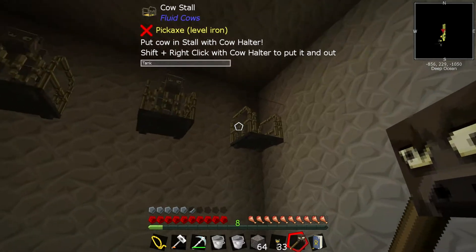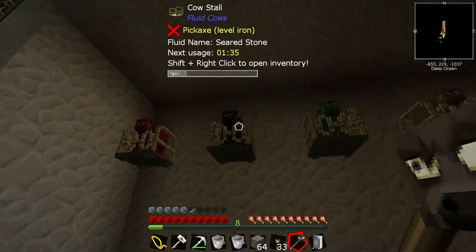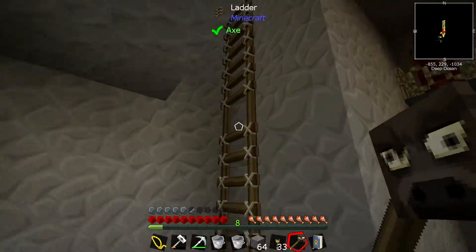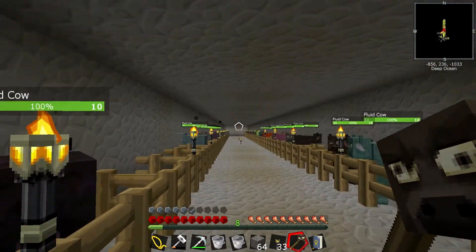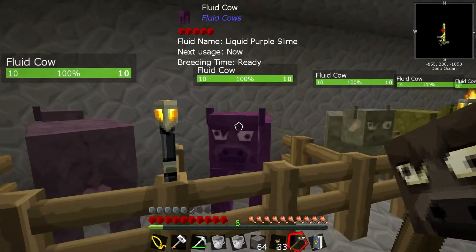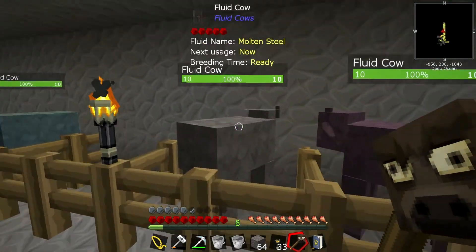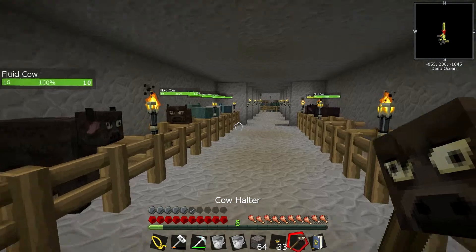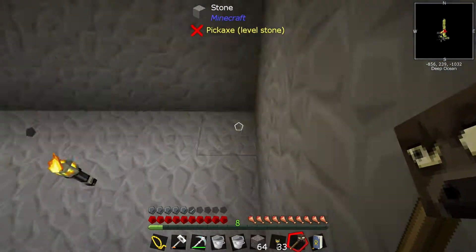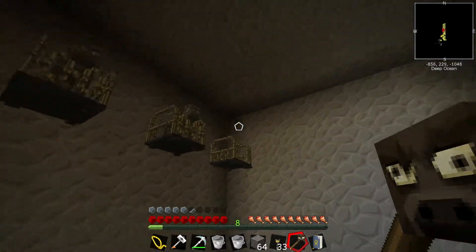So what else can we put down here? He's got two loads in there now — it's going to be good. It's not going to be fast, but it's going to be good. The cows over time will just gradually tick up and give us lots of exciting stuff. I think steel — steel could be useful. I think steel's going to be the one for now.